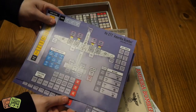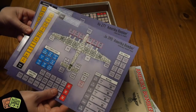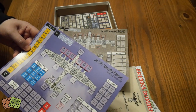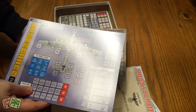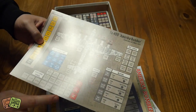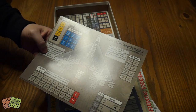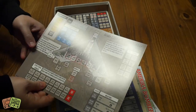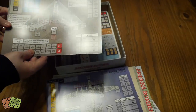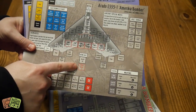On the back side: the Heinkel 277, available from start, and the Junkers 390 with six engines, available from August 1947 — so you play a bit, then this becomes available. In December 1947, a TA400 becomes available, and the Arado E5551 also becomes available — that's a high-speed jet plane where you can ignore the first hits in certain zones. Notably, all of these planes have bomb slots, but they can also hold A-bombs, so there'll be certain missions where you're trying to nuke places.